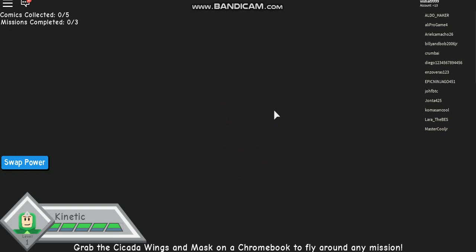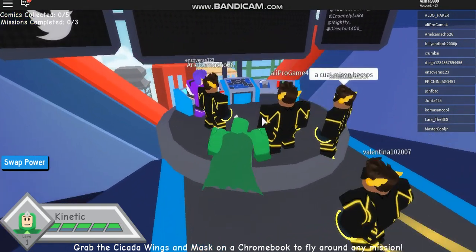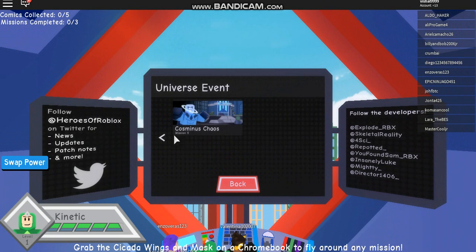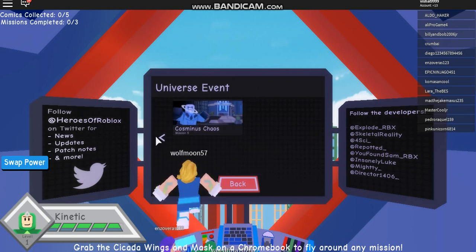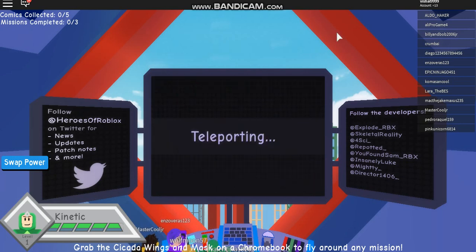Go through those doors and click Missions. You can start from whatever mission you want — you can do different patterns, like Museum then Toxic then Bake, but for the purpose of the video I'll just do Big Guys, Toxic Town, Museum, Purple Pearl, and Cosmos Chaos. Let's join the mission.